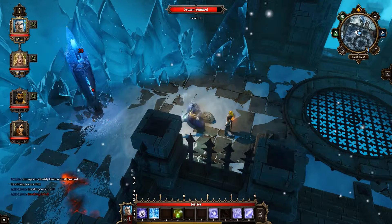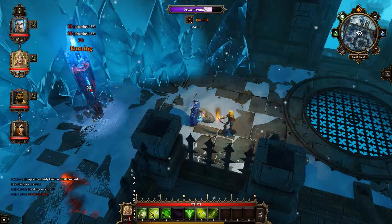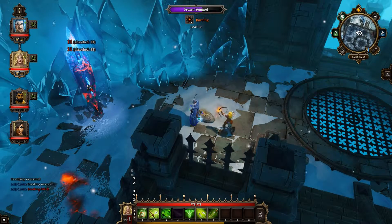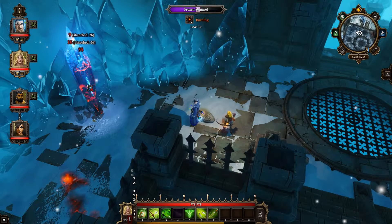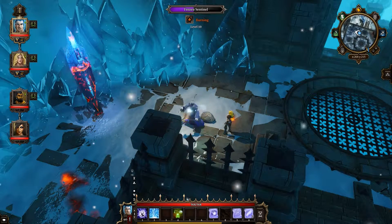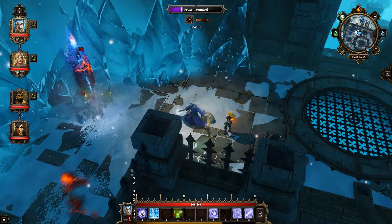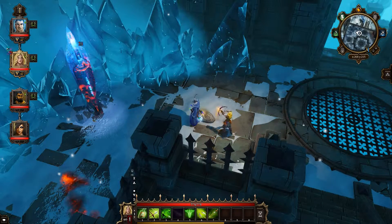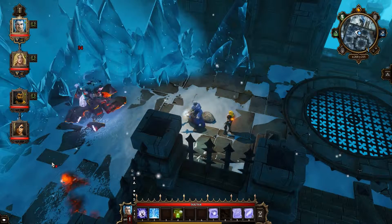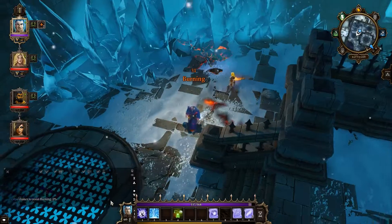Then we'll meet up for electricity. I suppose I should use Bear Doter, but a basic attack's better. I like to set fire to these. I use Bear Doter to set it burning, then I use my other one. There we are. That one's dead.